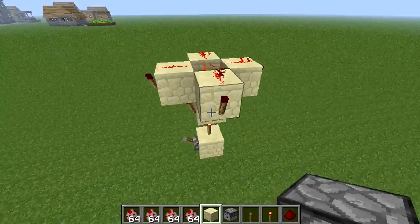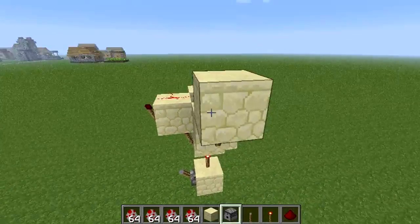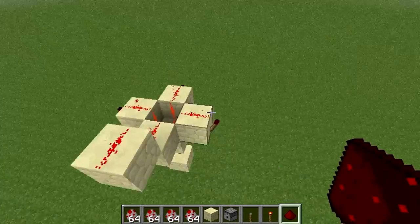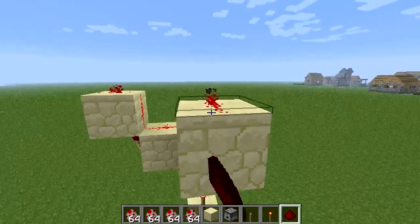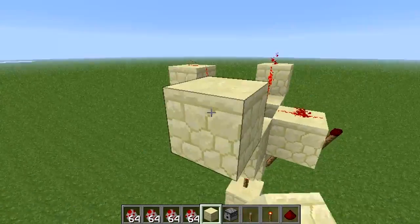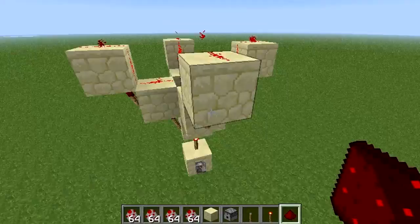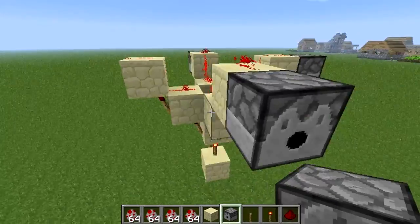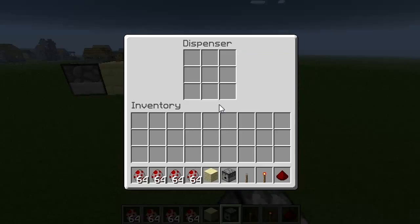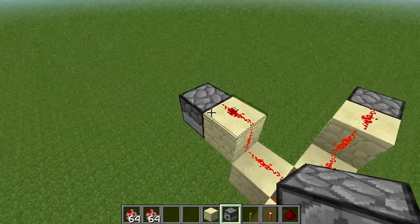If you put dispensers in here — let's make this redstone dust longer before doing something. Okay, so if we're putting a dispenser here and put — I'll put chicken eggs in it.